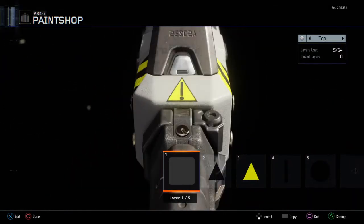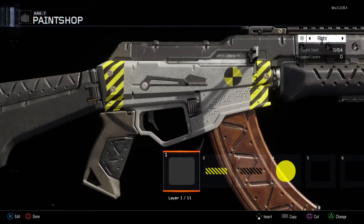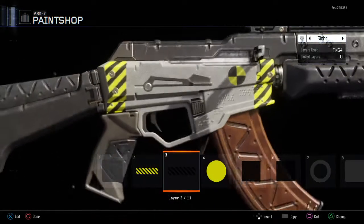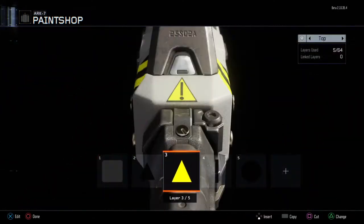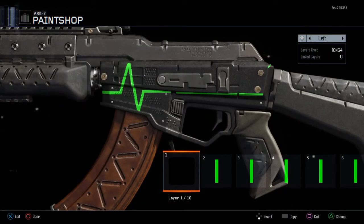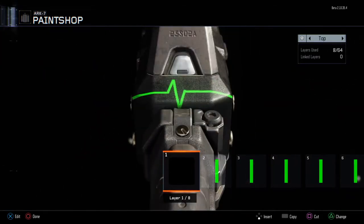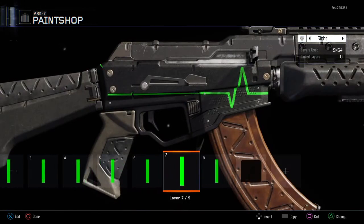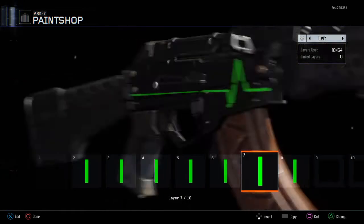Here is the Prototype camo, where I've got warning stripes, a crash test logo, and a warning symbol — it's one of my favorites. Then we have the Harpy camo. I was originally going to call it Pulse but that's kind of censored by the game, so if Treyarch are watching this, please fix it. It's very simple — I just used line patterns and then a black box to cover up the ones that went over the edge.